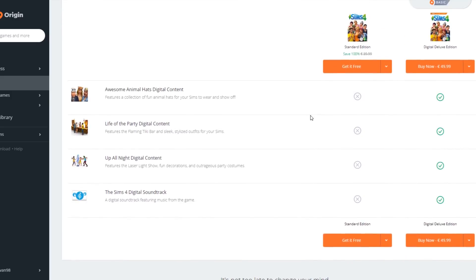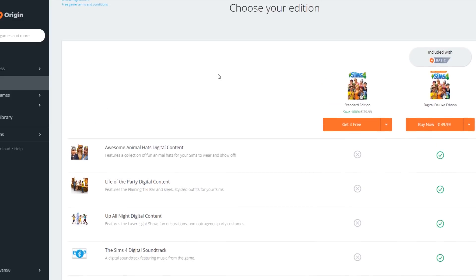You won't be getting the digital deluxe edition, which includes the awesome animal hats, digital content, Life of the Party, Up All Night, and the Sims 4 digital soundtrack. If you want the digital deluxe edition and you don't have the Sims 4 base game already, I advise you to get the standard edition for free now and then claim the Sims 4 digital deluxe upgrade for only $15 on Origin.com — you don't have to pay $50 for the full digital deluxe edition.